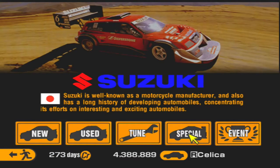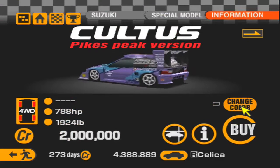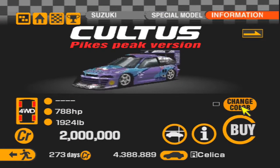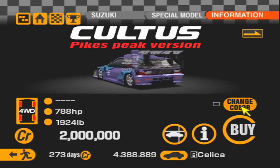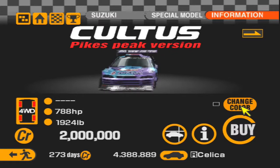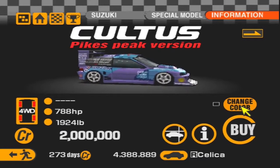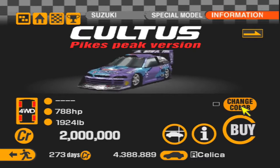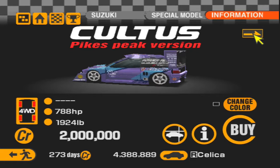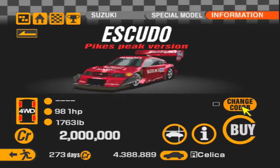Look at that mean machine right there - this is the Cultus here. I have actually won both of those races with the Cultus, it is very very good - definitely the best rally car in the game after the Escudo. But it is far far inferior to the Escudo. I played around a few weeks ago practicing to get a good idea of how much different they really were. On Red Rock Valley I got a time of 102 seconds as the best time with the Cultus, whereas with the Escudo I got like 57 seconds. So that's just outrageous.